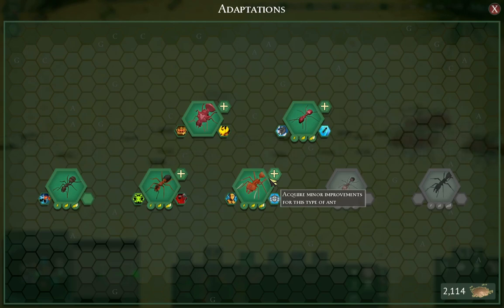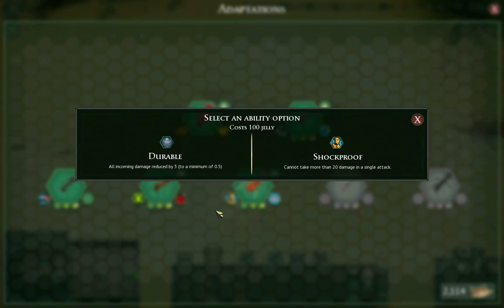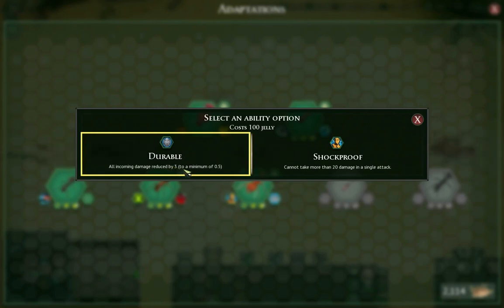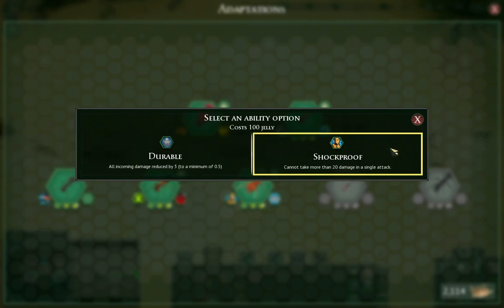You can use Stuns if you want, but Taunts can give you the boost you need to push yourself over the edge. For the special abilities, I'd recommend — there are two options: Durable and Shockproof. All incoming damage reduced by 3, cannot go below half a point of damage, and cannot take more than 20 damage in a single attack. I highly recommend Shockproof, because if an enemy is doing small enough damage that 3 is a significant reduction, it's not a threat to begin with. And there are quite a lot of very strong enemies that can deal a lot more than 20 damage, so if you take Shockproof you cap out at 20 damage.